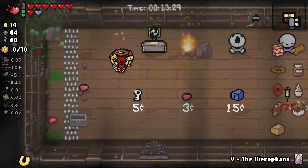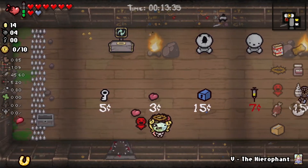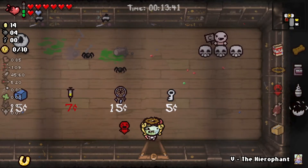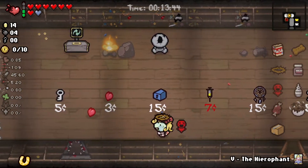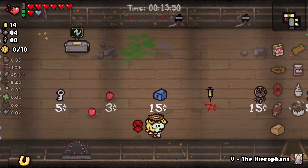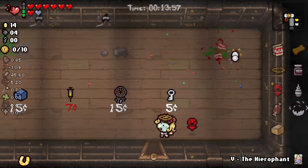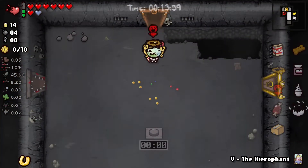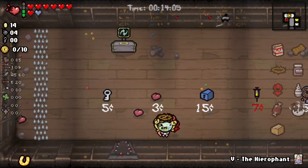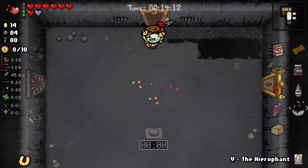I'm gonna leave the black hearts there — I'd like to be able to get in the curse room without spending the irreplaceable hearts. Not sure what pandora's box is gonna do for me. We should look up when I get money as to what pandora's box is gonna do for me, because if it gives me a couple pedestal items, might be the play. Let's get a key and see what's in the item room — actually, nah, we need to get money into the donation machine. Let's pass on the item room and try to save that cash.